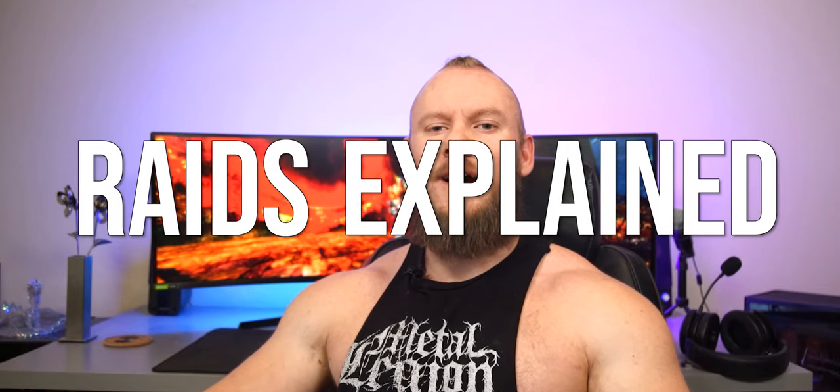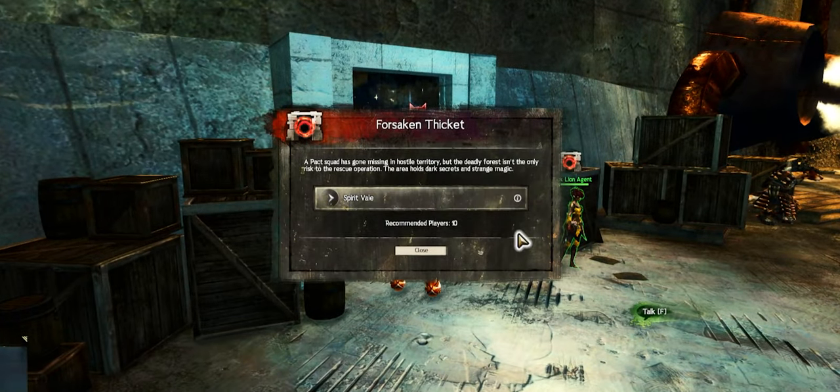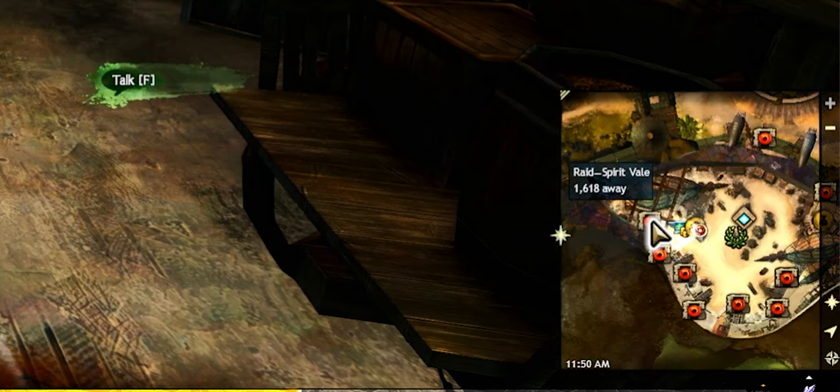Welcome to Raids Explained, the series where I will attempt to demystify raids by explaining both the game mechanics and some strategies you and your team can use to beat them. Veil Guardian is the first raid boss of the first raid wing, Spirit Veil, otherwise known as Wing 1. Wing 1 is often used as the training wing, and its mechanics are not complex, but they do still warrant explanation and understanding, and there are lots of little things you can do to make it go more smoothly.